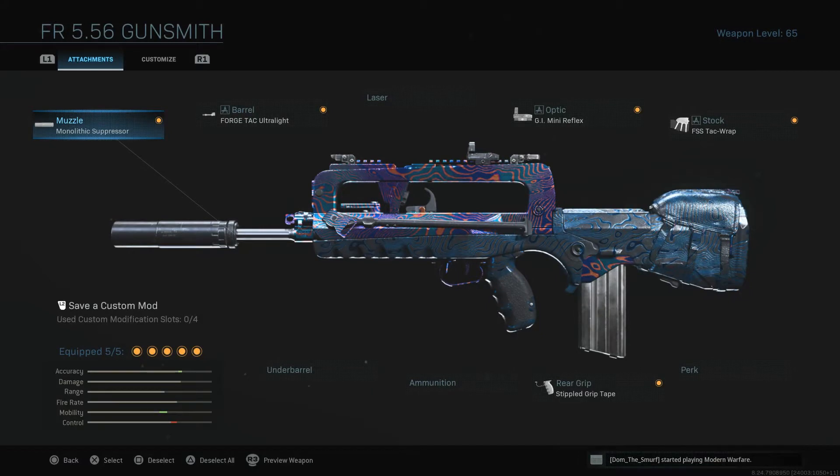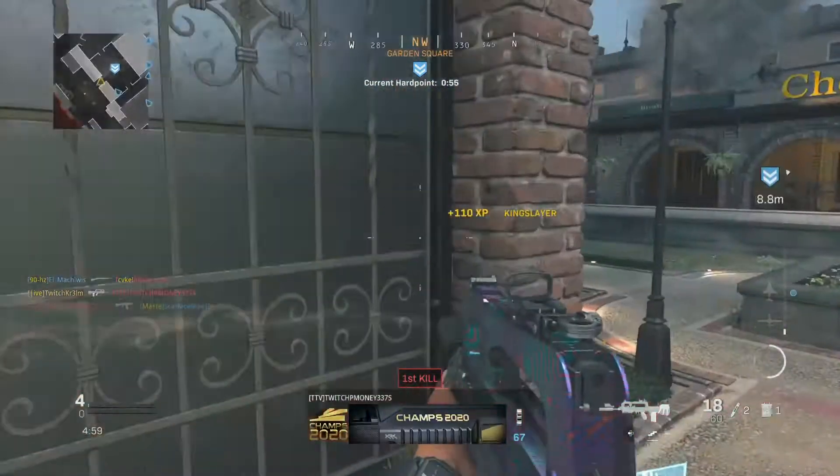So yeah guys, we are running the monolithic suppressor, the ultralight barrel — if I'm not mistaken, I can barely see it from here — the GI mini reflex, the tack wrap stock, and the stippled grip tape. It makes it a lot better, trust me, try it out everyone. I love you guys.